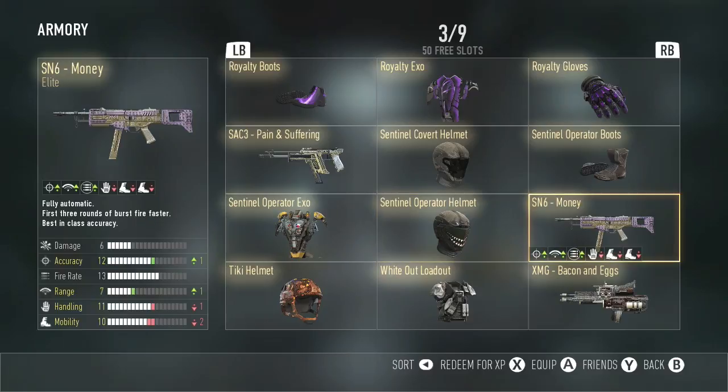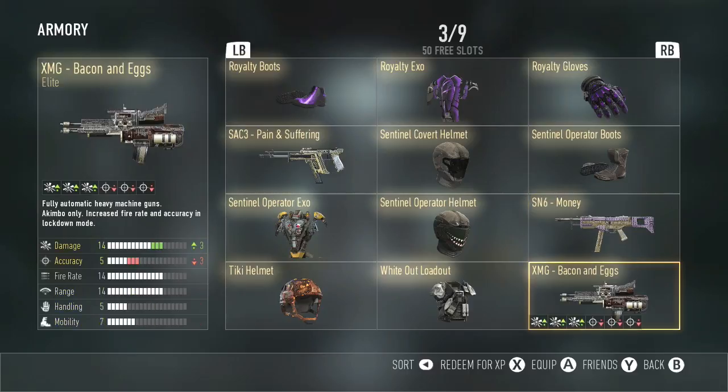Next, we have the SN6 Money — plus one accuracy, plus one range. I like this; it's a really good gun. Next, we have the Bacon and Eggs — plus three damage, minus three accuracy. You really need accuracy on this weapon. It's really good — don't get me wrong, it's elite. But this weapon just isn't meant for me.